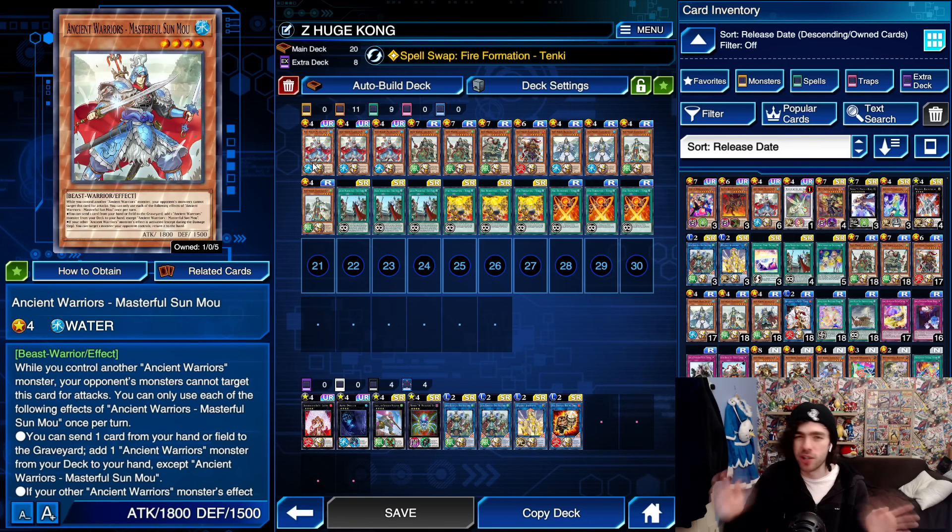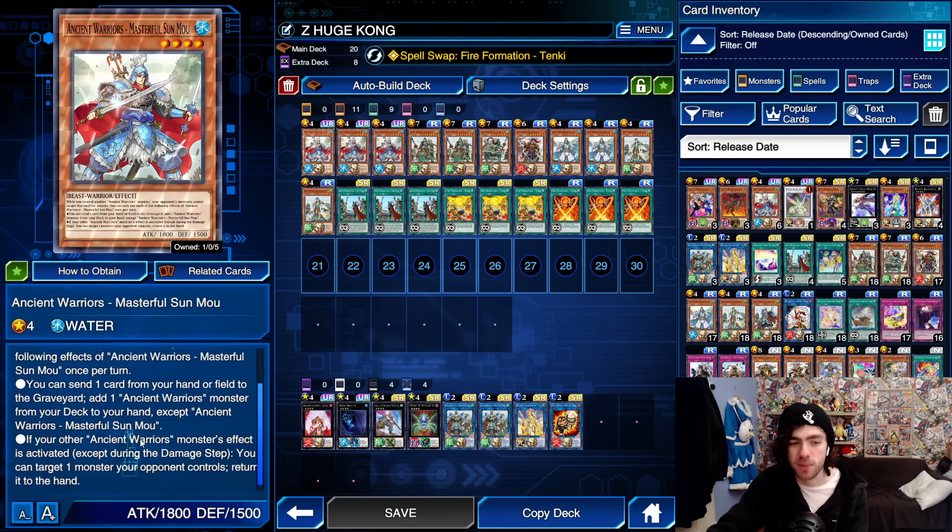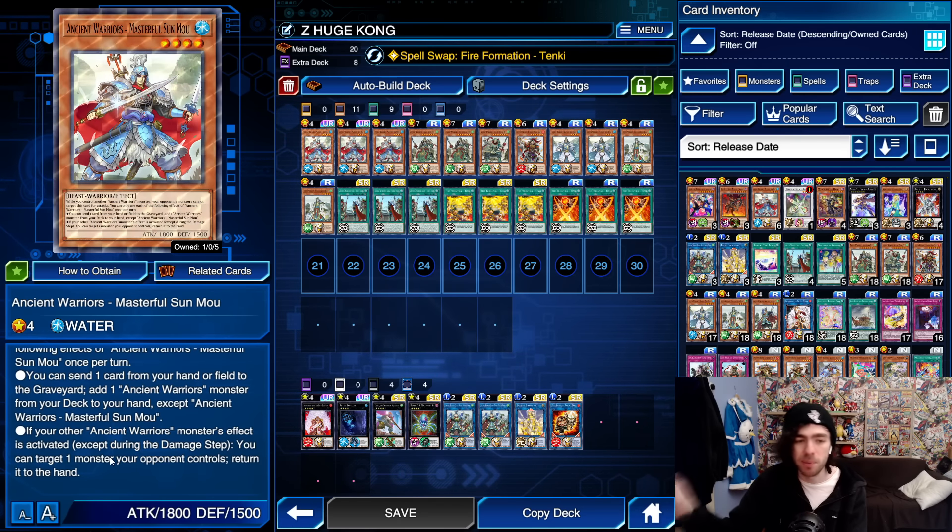There are a bunch of new cards in here, so I'll give you a brief rundown. Starting off, we have your Masterful Sun Mao. This card is your main searcher in the decklist — you can send cards from your field or hand to the graveyard to search for your other Ancient Warrior cards. Also, if another Ancient Warrior monster effect is activated, you can target one monster your opponent controls and just return it to hand.